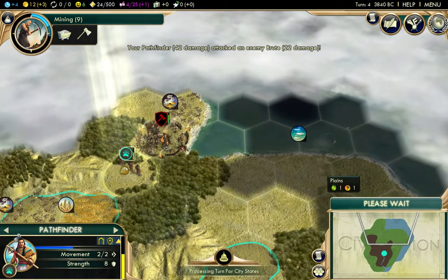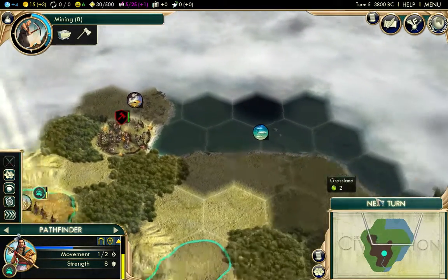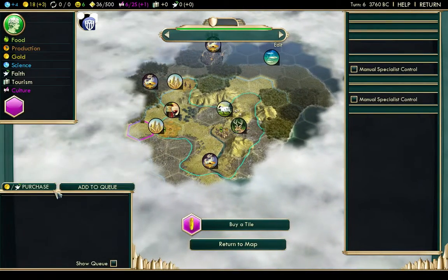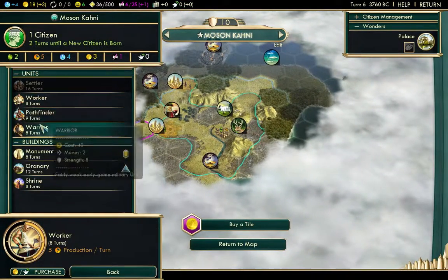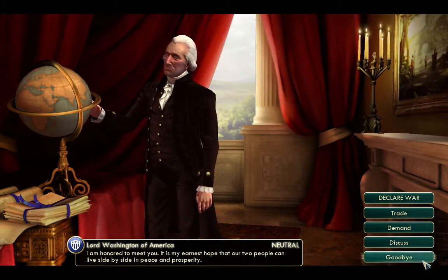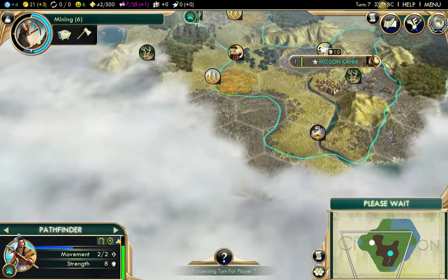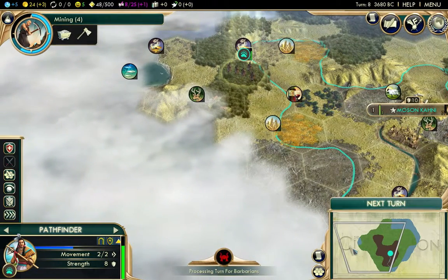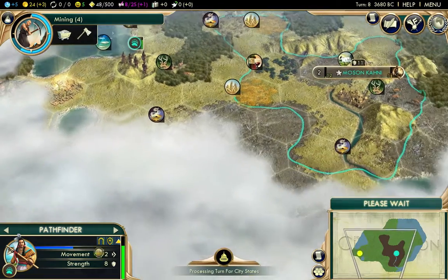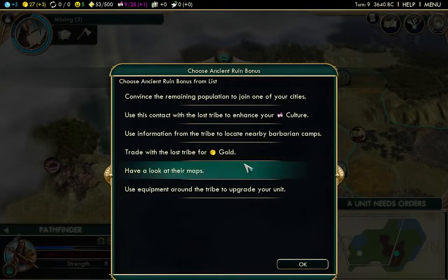That combat was bad. These guys actually heal back in their home base, which is really a pain. I'm going to change production to a warrior so we can get rid of this barbarian encampment, because without doing that he's just going to sit there and spawn units. America's already here, which means they probably got all the ruins up there, so I'll have to go down and try to beat them to any ruins down here. Raging barbarians is on and they spawn really quickly — that's why we're going to be going into the Honor policy tree.